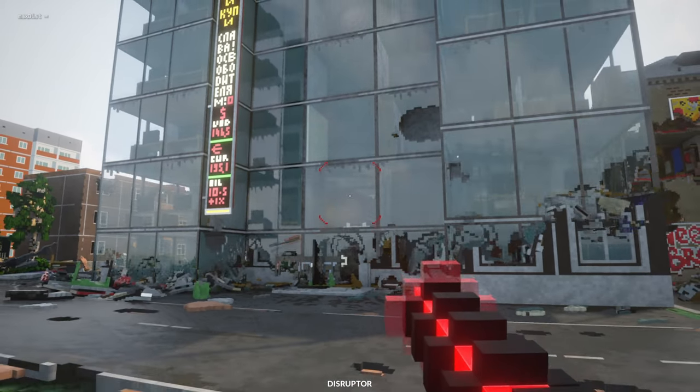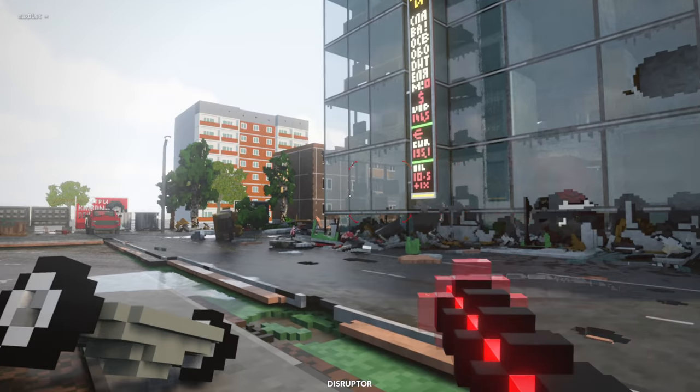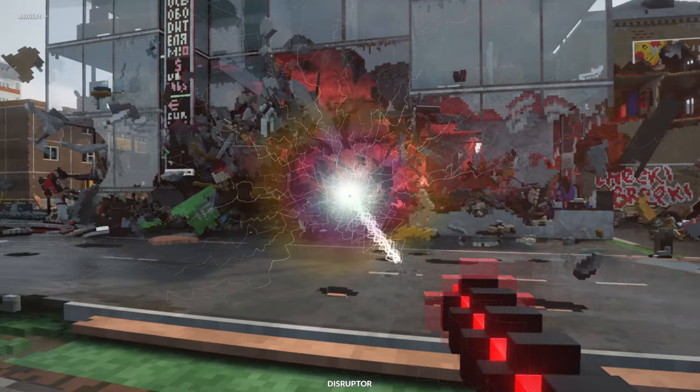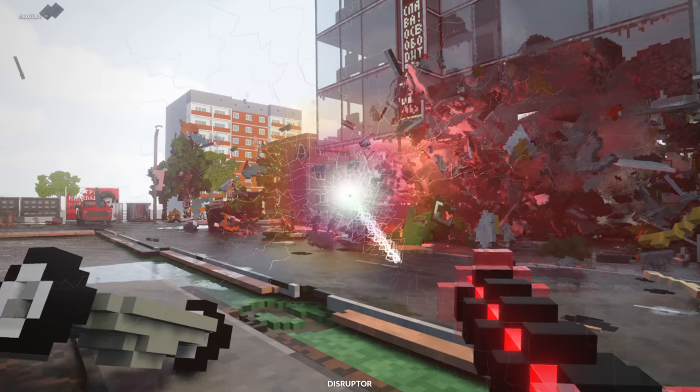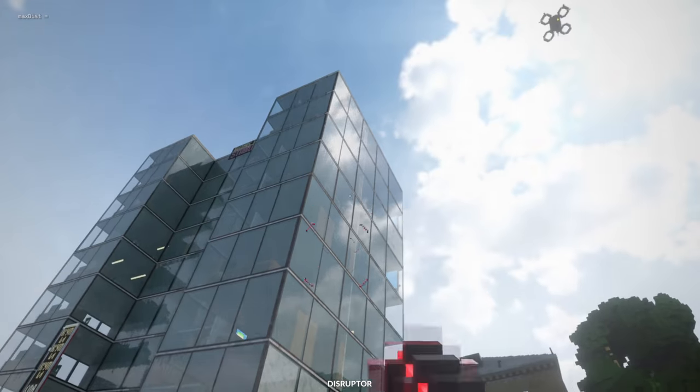There it goes — it's collapsing in itself. It's settled, so let's disrupt it again. There was something explosive in there! The amount of mass chaos that you can cause with this thing is amazing. And it's either the other side — there it goes. It might crush another building.